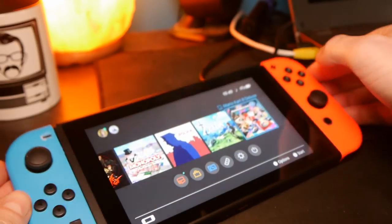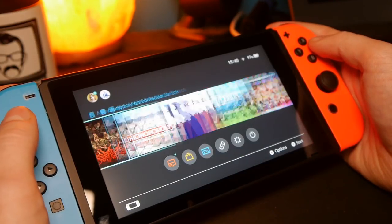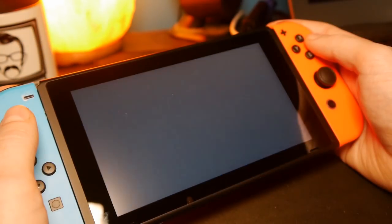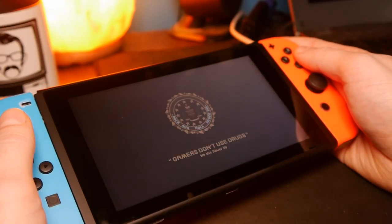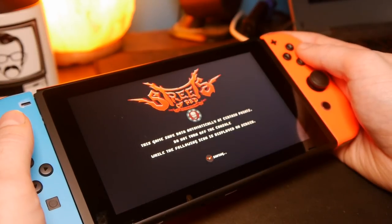I've been looking for an excuse to do a Switch review for a while now, mainly because I wanted to film the controller — just look how cool it looks. The excuse in question is Streets of Red, or more specifically Streets of Red Devil's Dare Deluxe: a permadeath beat em up with skill levels, combos and a good splash of horror to please the most reclusive of Evil Dead fans.